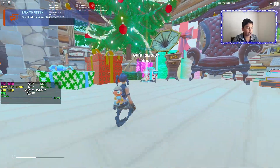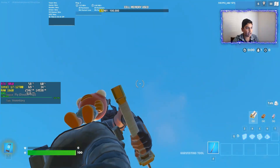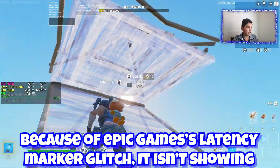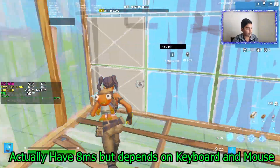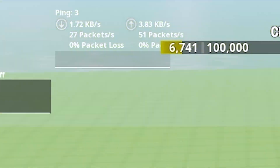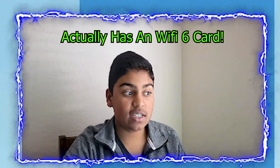Now let's load into our map. Looking up at the sky on a blank map with some buildings, we're getting about 500 to 600 FPS, which is really awesome. The latency marker says zero but I doubt that — though the ping does reach around 1 to 5, which is really awesome. That means the WiFi card in this PC is really strong. I believe this PC has a WiFi 6E card, which is pretty awesome.